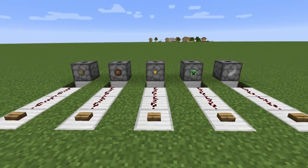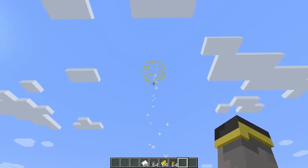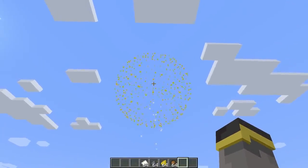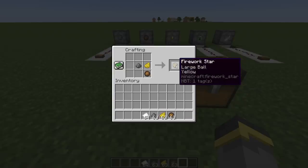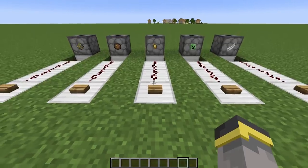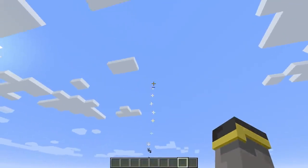That plain small ball might not really cut it. Right off the bat you have four different options for changing the shape. Here's the plain one - it goes up, small explosion, nice. If you want things bigger, fire charge is the way to go - check that out, way bigger. To recreate it: dye, gunpowder, and a fire charge in the crafting table to get a large yellow ball. Same goes for the next shapes - add whichever item and you'll get the new shape.